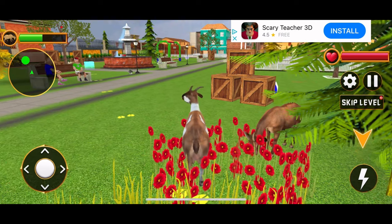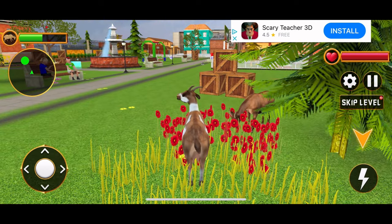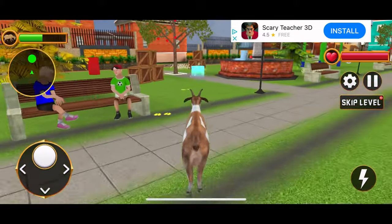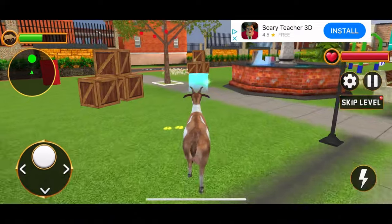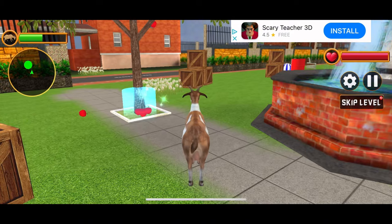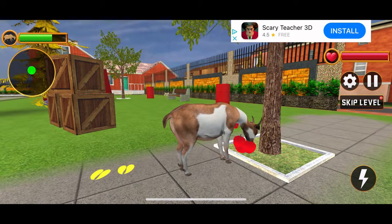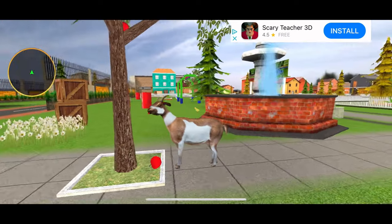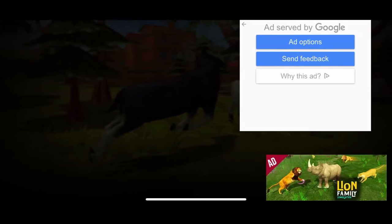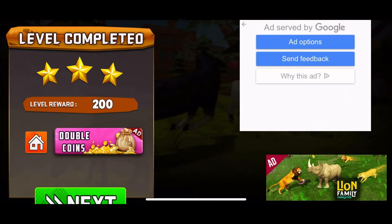Those eating noises are a bit questionable. Okay, I need to tap this lightning button. What does it do? Nothing? What am I doing? Let's go over here — I think we have to eat these apples. Let's eat that. Whoa, that's loud. Well, we did level one. Level completed, three stars. And it seems like we got 200 coins.